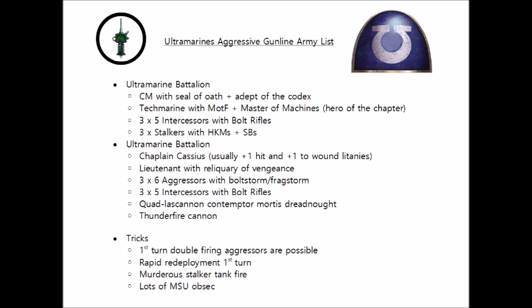The Seal of Oath will allow us to label the enemy's highest priority threat and get four rerolls to hit and wound against that. I chose the Stalker tanks because having Strength 7, AP-1, Damage 2 weapons, they're going to be pretty much ideal recipients of the rerolls to hit and wound. Hopefully we'll aim to focus on our Seal of Oath target first turn, when they're in Devastator Doctrine to also get AP-2.